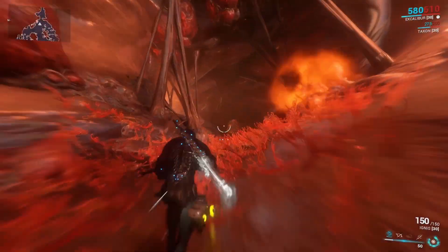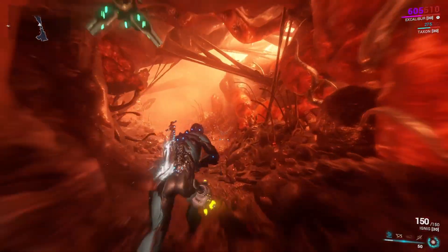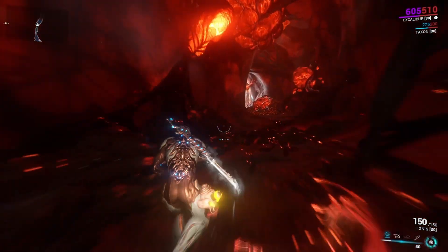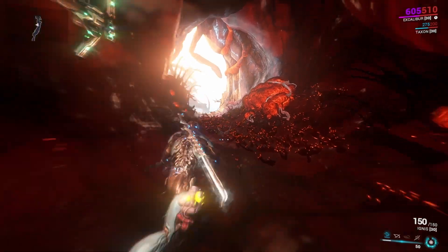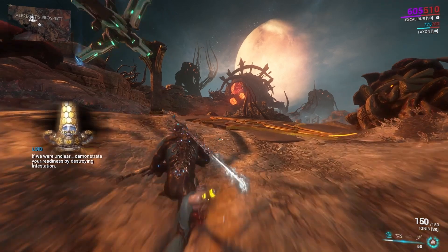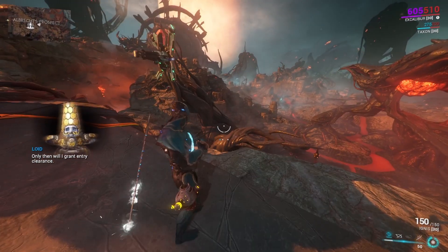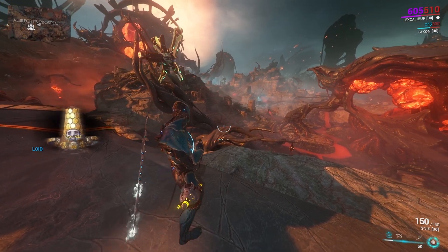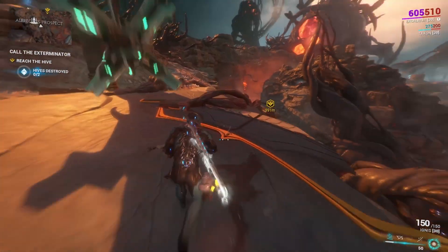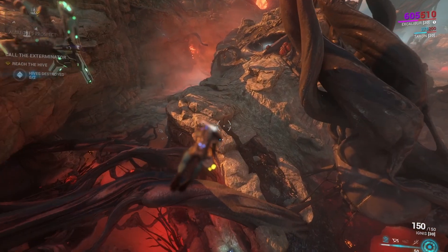Upon arriving to Deimos, you will be thrown into this Infested planet that looks like some Infested charger's stomach. Head out to the Cambion Drift and once you're out there, you will be contacted by this little drone — I believe his name is Otak — and he's going to want you to eliminate some Infested by going through the drift and destroying these Infested hives to get you access to the Necralisk.